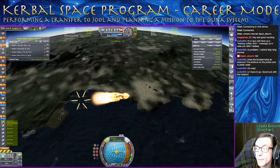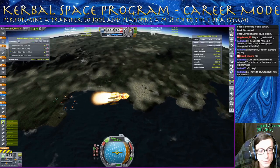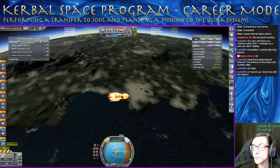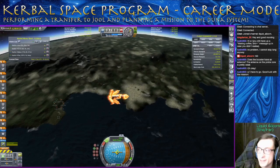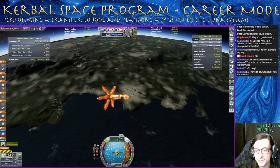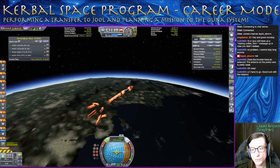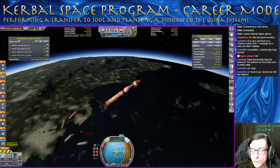You can see our apoapsis is already really high though, so I'm going to just turn off the mammoth and let these burn out. Overall, this was much more efficient. You can see our apoapsis is only about twice as high as it needs to be this time — that's good. Better than five times as high as it needs to be. We'll just float on up, let those tumble away, and get on up into orbit.